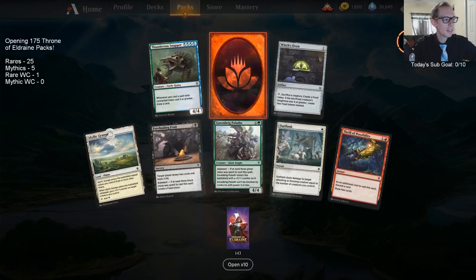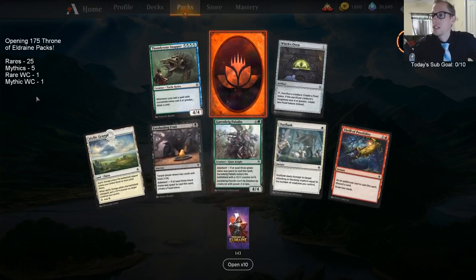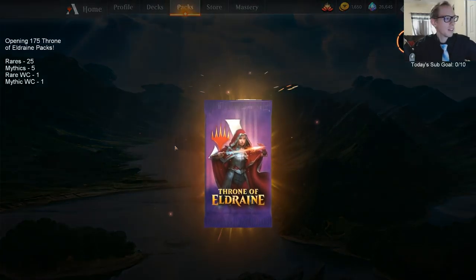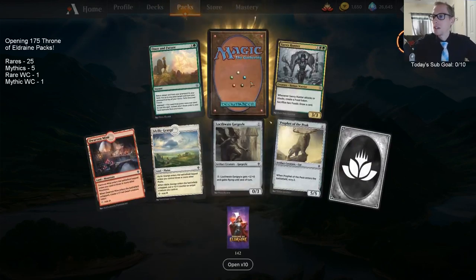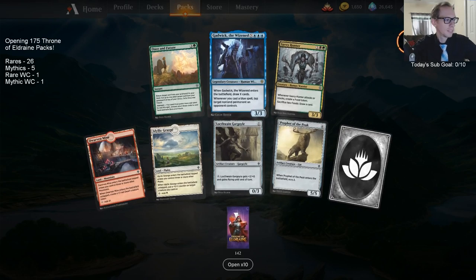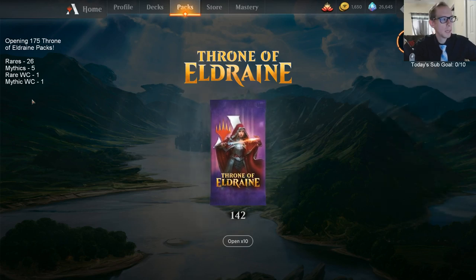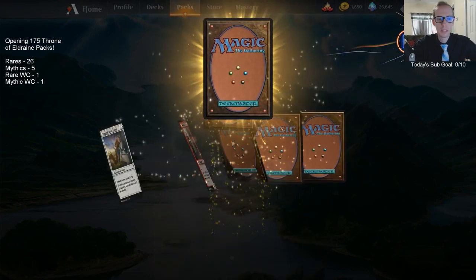Mythic wildcard — best card in the game, and that's shiny! Only took us 32 packs to get a mythic wildcard. Gadwick — I love Gadwick. I'm not including the ones from the wildcard wheel — this is just what we opened so you can see the math of what we're pulling.